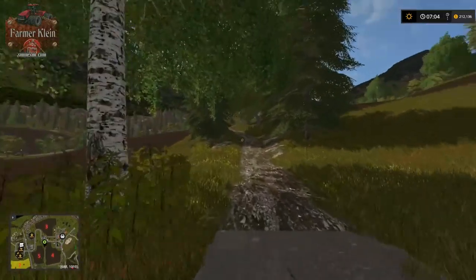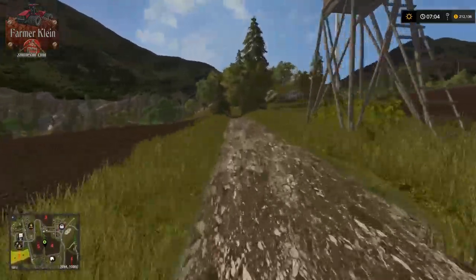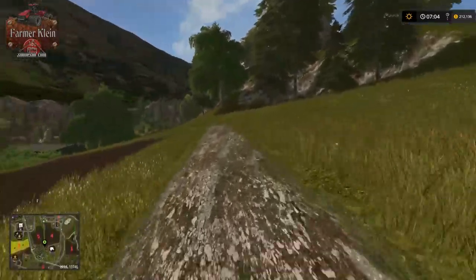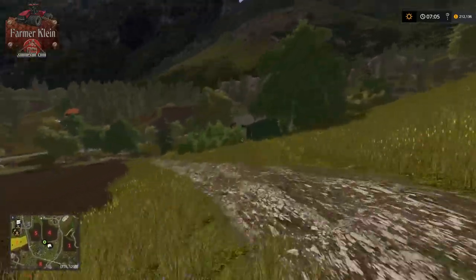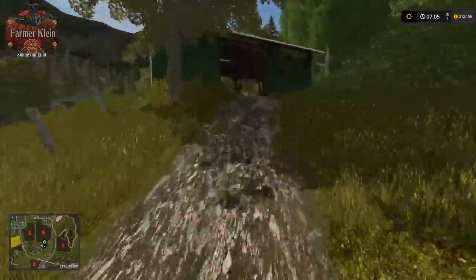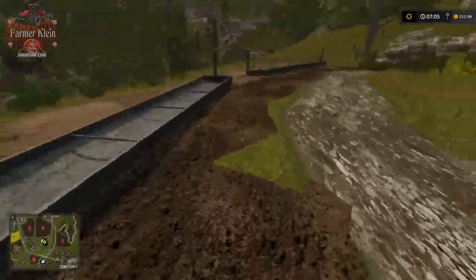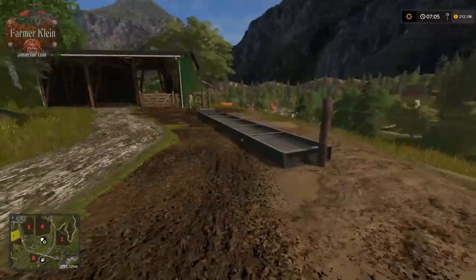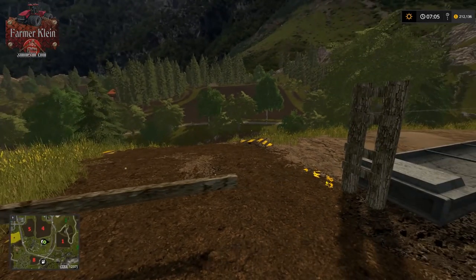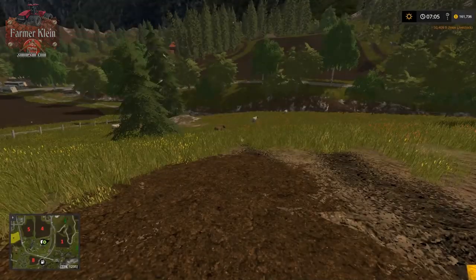There are really cool footpaths and other details all around the map. This path is going to take us up to the sheep area. Here's the sheep area - this is where your wool pallets are going to spawn. You've got a water trough and a grass trough for your sheep, and then there are really cool animated gates. You click and hold and the top one goes, then the bottom one - this is where we buy our sheep.